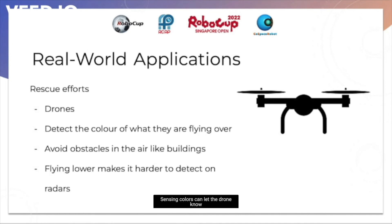Sensing colors can let the drone know what type of terrain it is on. They can sense the color of the terrain beneath them and know whether there is safe land for them to land on. Collecting items can be used to collect supplies from one place, and depositing items can be used to deposit the supplies where soldiers need them. Avoiding obstacles will help the drone to avoid buildings in its path and natural obstacles like trees or mountains. A reason why this drone would fly so low is because it would make it harder for enemies to pick up the drone on radars.